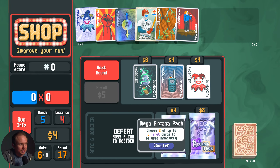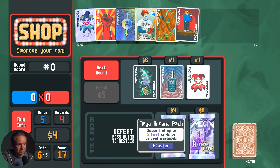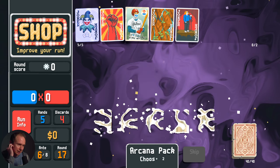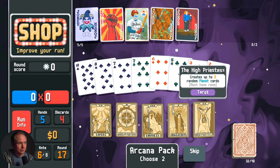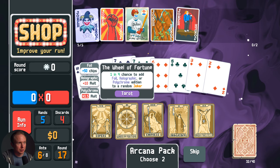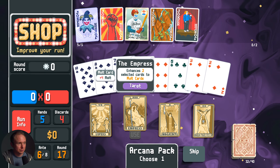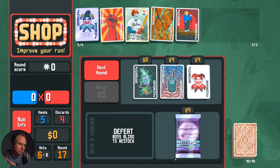Ceremonial Dagger — there's a dream run with Ceremonial Dagger, but this is not it. There's no way to get this activated. This isn't doing us anything. So let's get the Arcana Pack. Maybe we can get some Multiplier out of Erosion. 2 Planet Cards, 2 Malt Cards. Nope. Alright. 1 Wild Card. We'll take 2 Malt Cards on 7s — that could get us a really big hand.